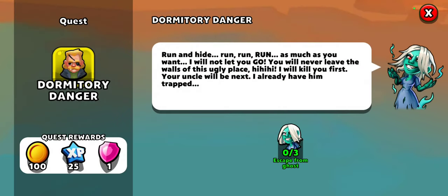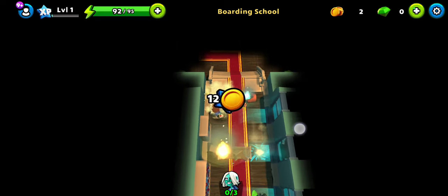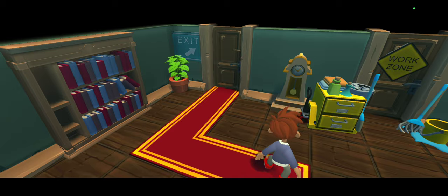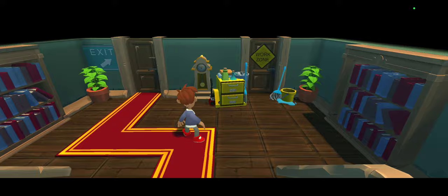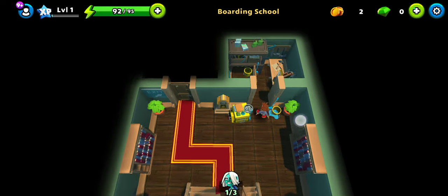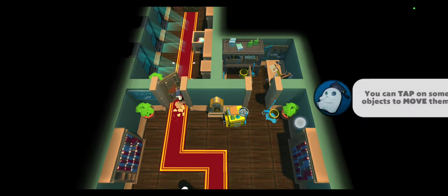Doing anything here will cost energy — mostly it will involve taking tiles. First up we need to choose a path. The exit is most probably the correct path to take. Nothing in there, so let's take the exit.